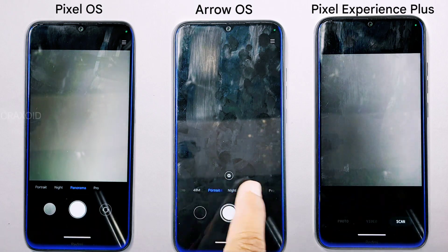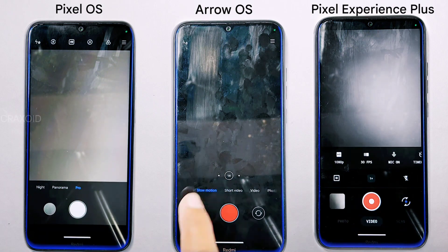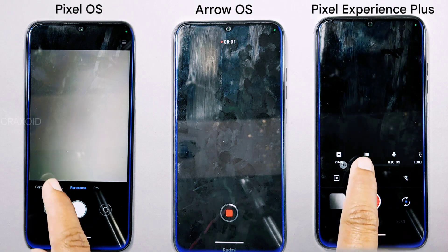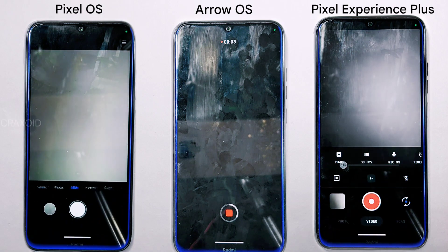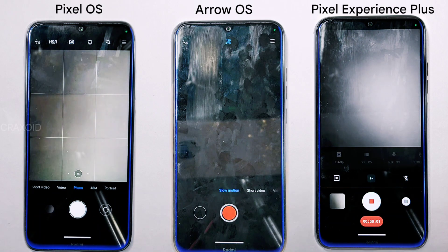After evaluating the camera features and capabilities of each ROM, it is clear that Pixel OS and Arrow OS offer a superior camera experience with advanced features and high-quality image output. So in terms of camera, Pixel OS and Arrow OS are the top choices.